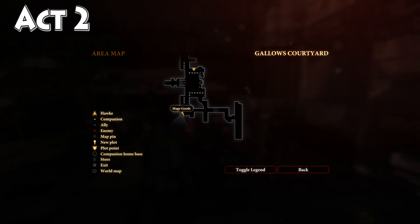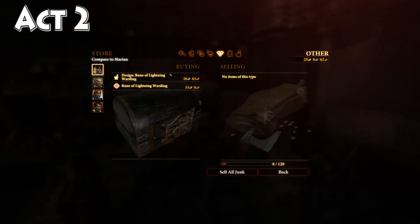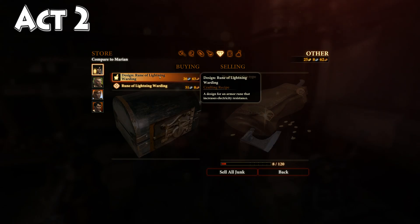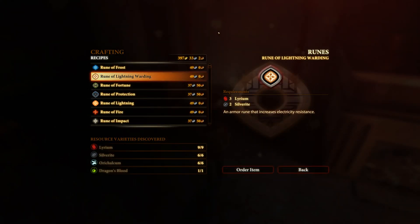Come over here, where you will find the Mage Goods vendor. Take a look at her inventory, and on the other tab, you will find your design Rune of Lightning Warding. Go ahead and grab that. We'll be back in just a moment to check it out.